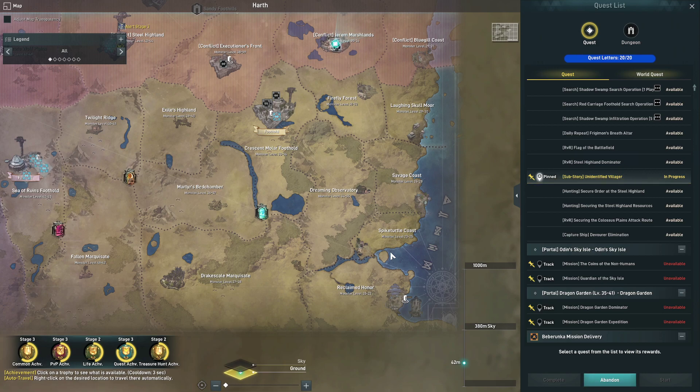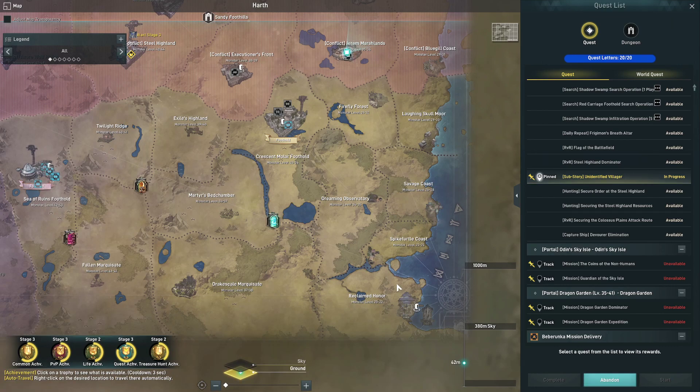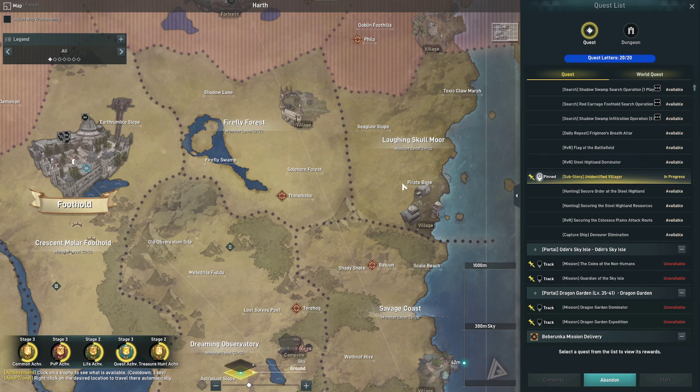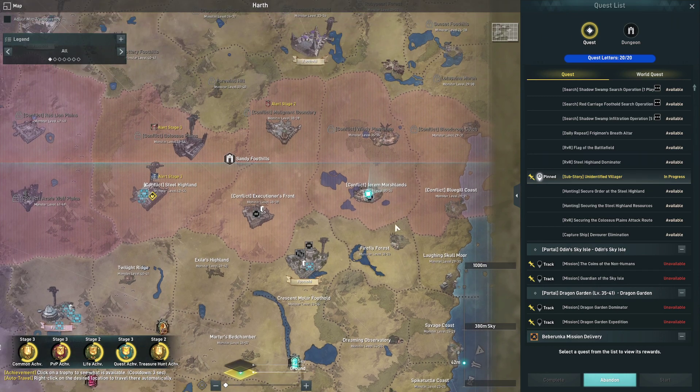I wouldn't use any of those EXP buffs until higher than level 40 — specifically 43 to 45 is when you want to start using your EXP buffs. If you're Vulpin you start at the bottom right of the map; if you're Ontari you start at the top right. Do the quest line, get out of the tutorial around level 20, come up to Laughing Skull, then make your way from Bluegill to Firefly to your first Foothold. After your first Foothold you start exploring the conflict zones — Jerem Marshlands and Executioner's Fort for Vulpin, Windy Plantation and Malignant Boundary for Ontari.